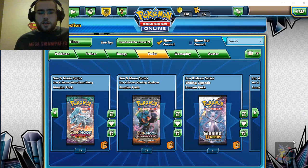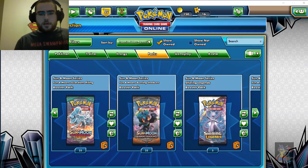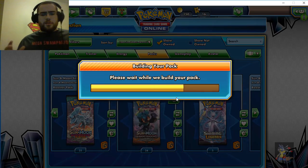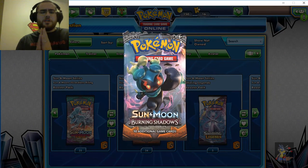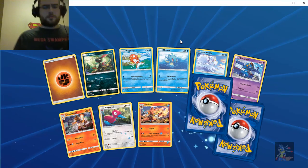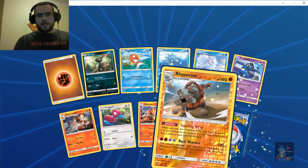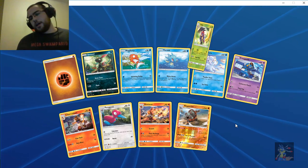Today we're gonna start with Burning Shadows. I believe we want the hyper rare Charizard, or the Tapu Lele — forget which one it is. We got a reverse rare Rhyperior and a Ledeon.